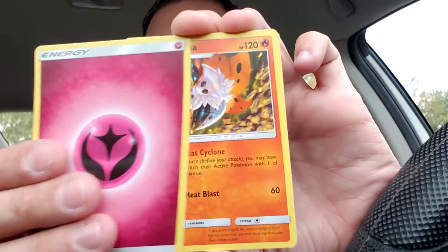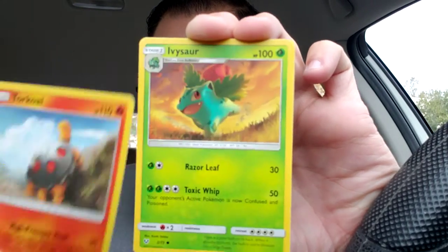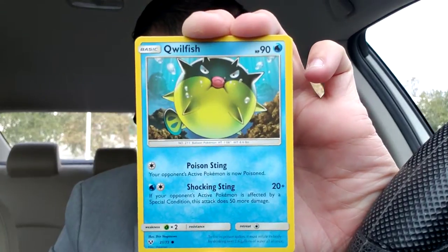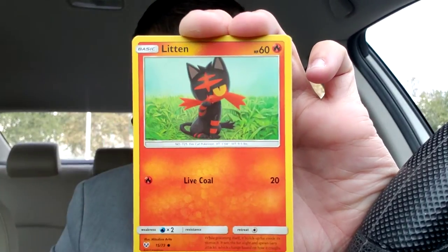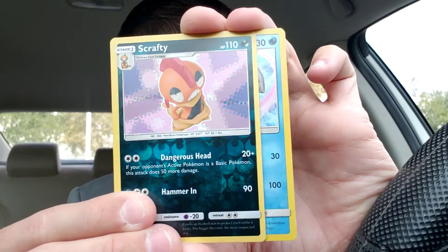Let's get on to the last pack — last pack magic on this Shining Legends pin collection. There's the code card. It's been a nice little opening. Guess the energy — I'm gonna say water for the last. It's fairy. Volcarona, Damage Mover, Spiritomb, Torkoal, Ivysaur, Qwilfish, Shroomish, Litten, reverse holo Scrafty. And another Palkia — get out of here man. Back-to-back Palkia.